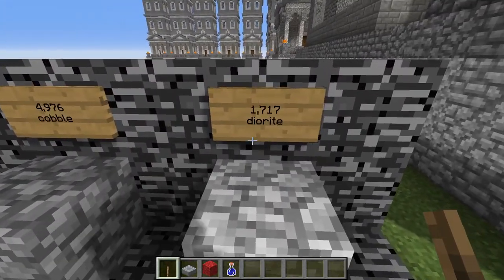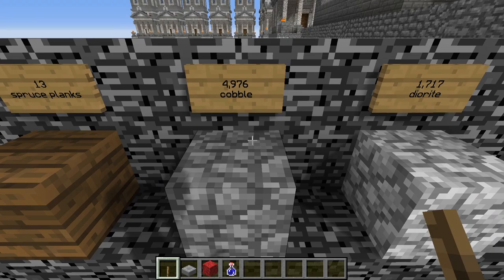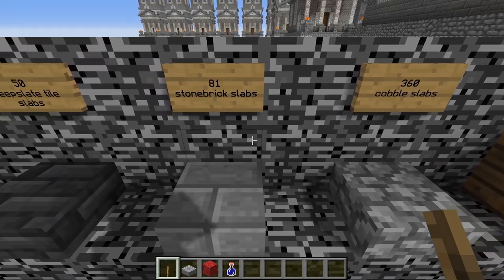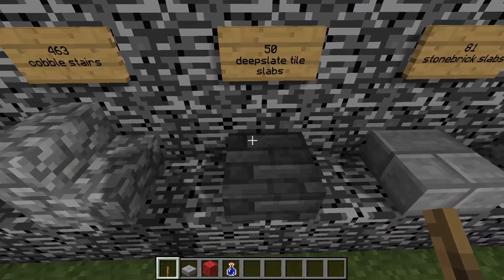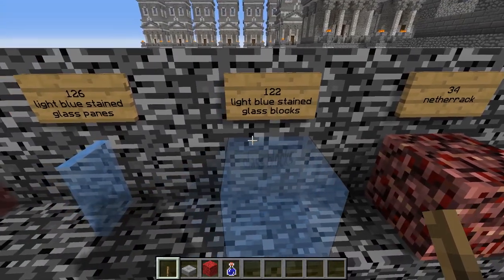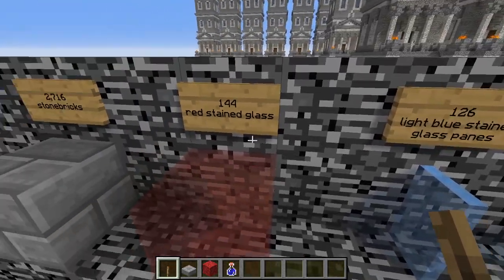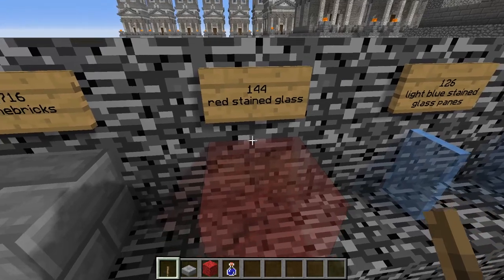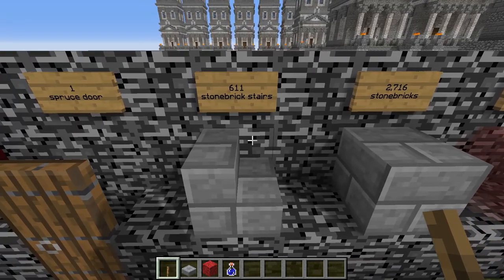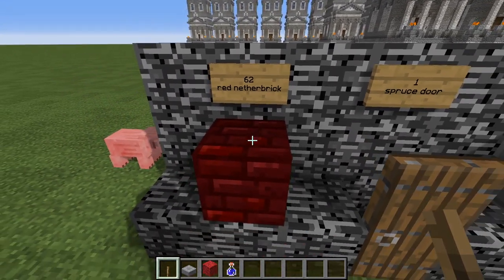You will be needing 1,717 blocks of diorite, 4,976 blocks of cobble, 13 spruce planks, 360 cobblestone slabs, 81 stone brick slabs, 50 deep slate tile slabs, 463 cobblestone stairs, 34 blocks of netherrack, 122 blocks of light blue stained glass, 126 light blue stained glass panes, 144 blocks of red stained glass, 2,716 stone bricks, 611 stone brick stairs, 1 spruce door, and 62 blocks of red nether brick for the roof.